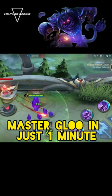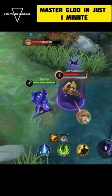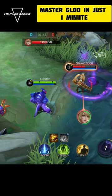Master Glue in just one minute. Glue's passive appears on top of the enemy hero. When the stacks are full, it glows. Glue can attach itself to an enemy hero if it has full stacks.